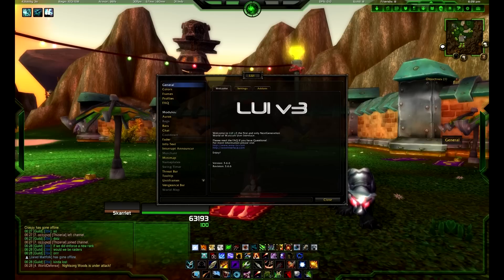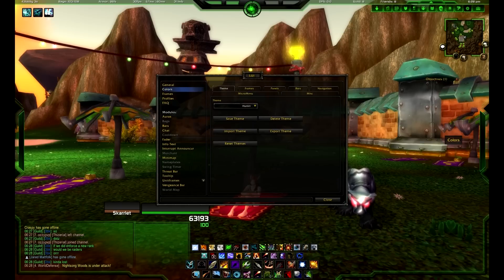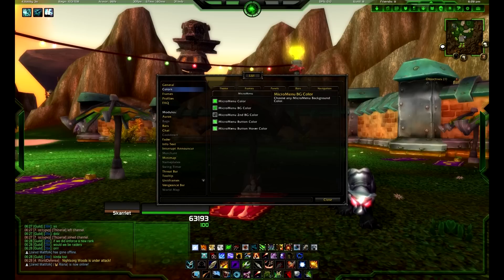You click on the cogwheel, and then the second option down is Colors. Now you can choose to change the colors yourself, where you click on each individual piece and part and change each color for each little option.